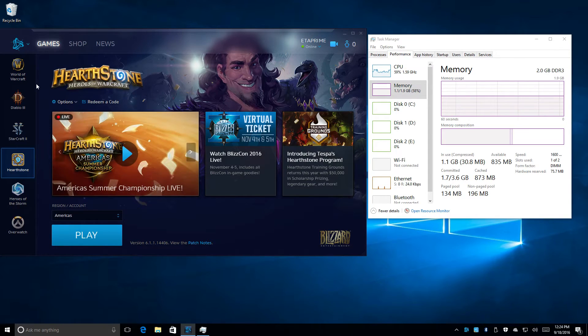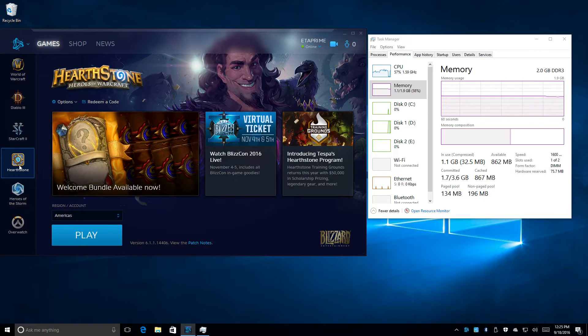First up, we're going to try Hearthstone. I'm waiting on World of Warcraft, Diablo 3, and Starcraft 2 to download. I did try the old school Warcraft and it runs beautifully — it pretty much runs on any hardware nowadays — but we're going to try World of Warcraft too. This video we're going to focus on Hearthstone, so let's see if it runs.